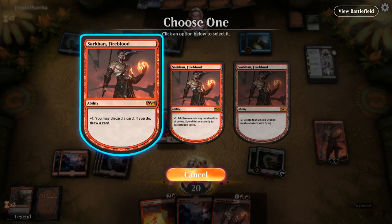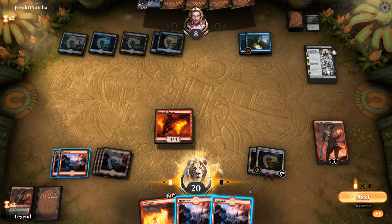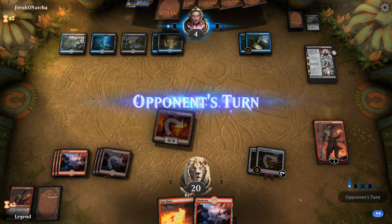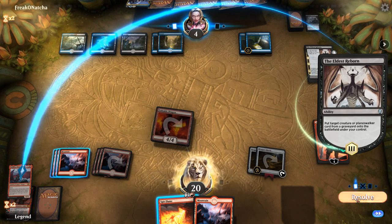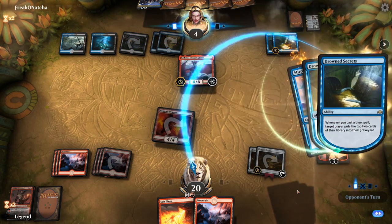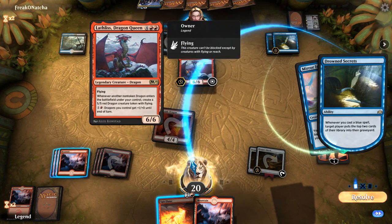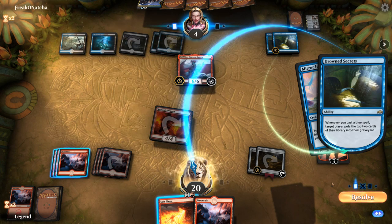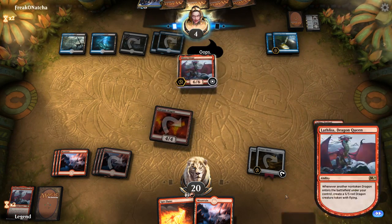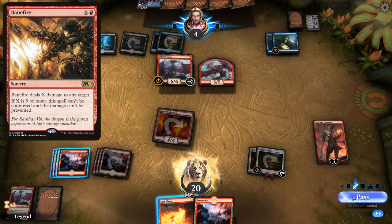We play Sarkhan and discard another Sarkhan copy. We attack for 4, then plan to play Lathlus next turn. We note this is where a Banefire as a finisher would be useful. The opponent casts Unmoored Ego naming Demanding Dragon — we had one copy left which is now exiled. They then attack one token at Sarkhan. We let it through to protect our 4/4 Dragon, though keeping Sarkhan for mana could be useful too.